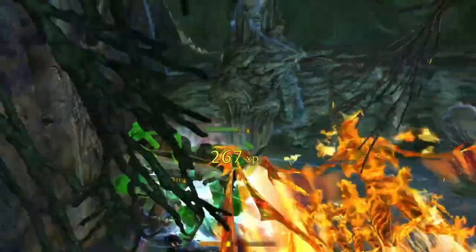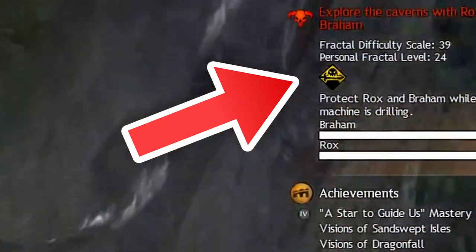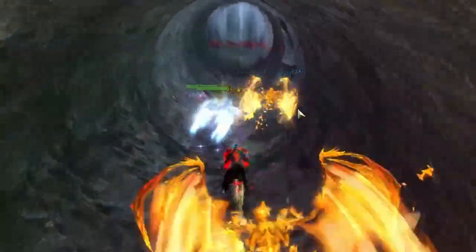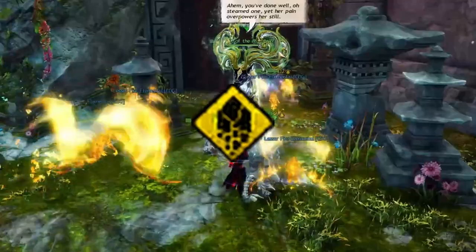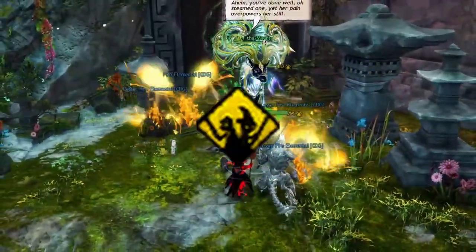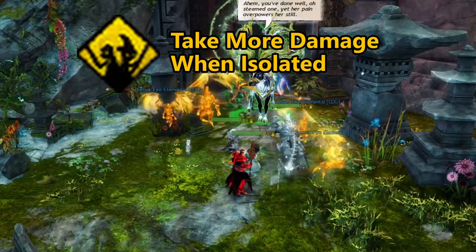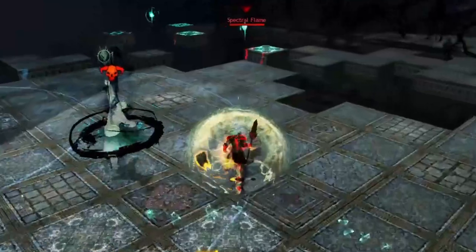The next way fractals scale in difficulty are the Mistlock Instabilities. These start at level 26 and continue to grow at levels 51 and 76 — each of those levels adds an additional instability. These add unique effects such as 'Boon Overload,' which reduces maximum health for each boon active on you, or 'Stick Together,' which increases damage taken by 25% if you are not near an ally. These effects change how your run will go depending on the active instability.